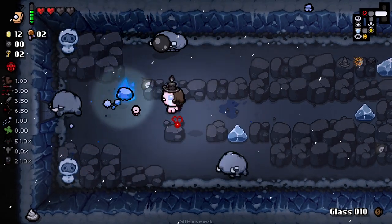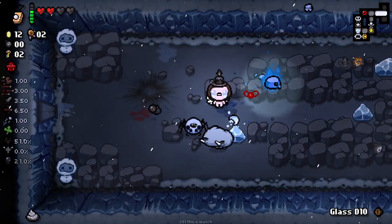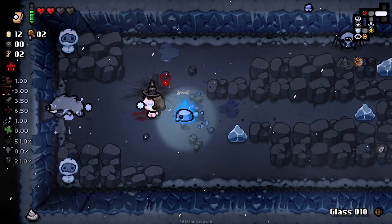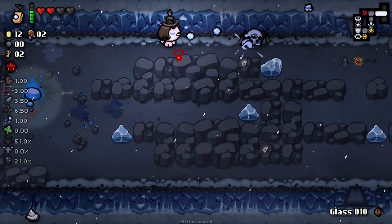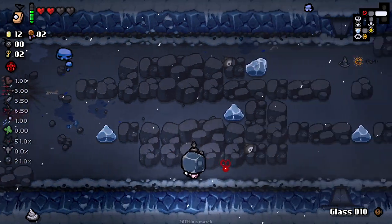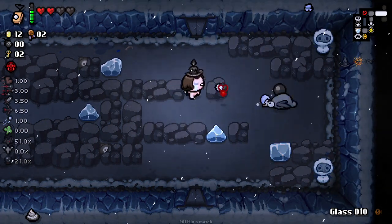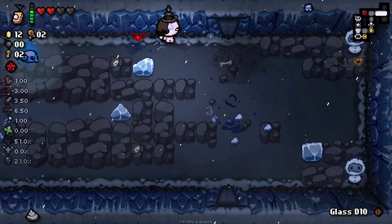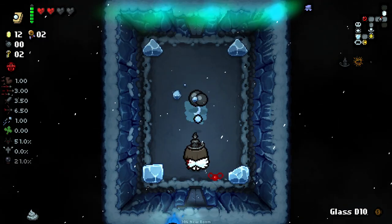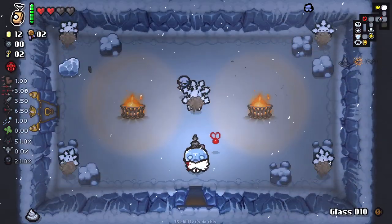Got these piggy dudes here. The enemy designs on these new floors are just really entertaining — even these, look at this little penguin guy, they kind of slide towards you and do a little angry thing. I love it, so cute. Look at the Glace, the Aurora Borealis effect there, that's really cool. These enemies are a pain.